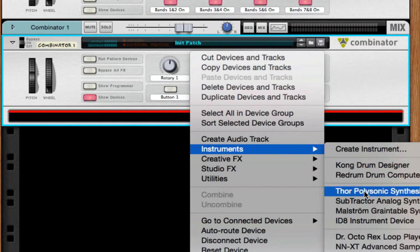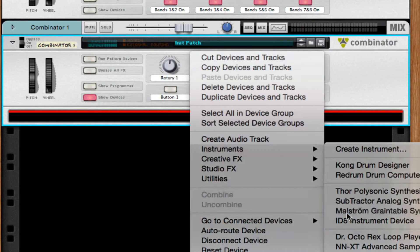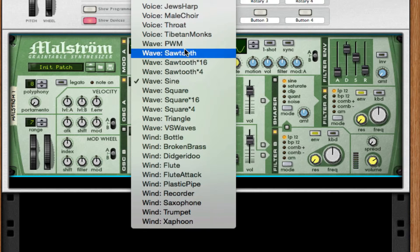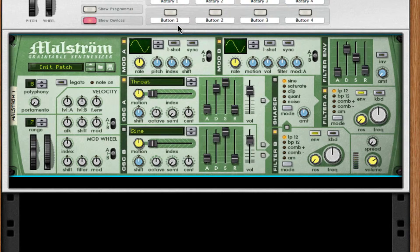Inside this combinator, we're going to throw in a Maelstrom — it's kind of like the sand for the sandwich. We're going to take oscillator A all the way up to throat, which is found in voice. Then take the motion all the way down so it's a static note we can play with.